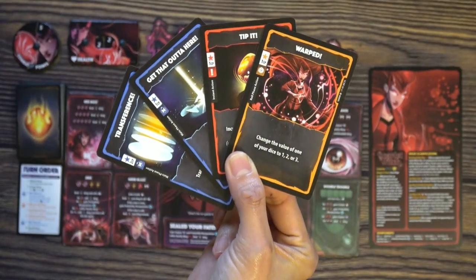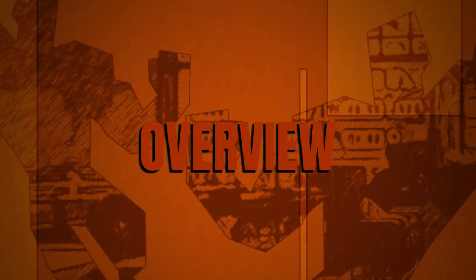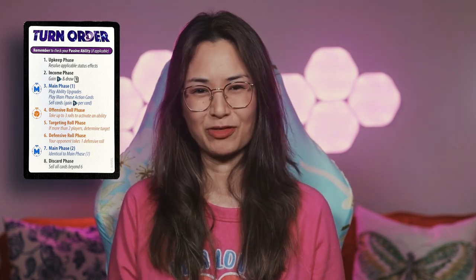You start with 4 cards in your hand. Now it's time to battle using your super special powers. Beginning with the start player, you take turns trying to knock each other out. There are 8 phases during your turn, as seen here in your player reference.